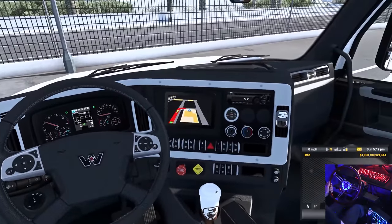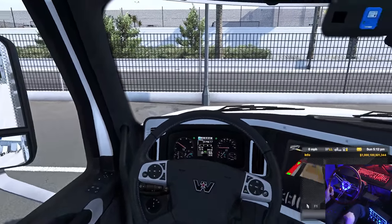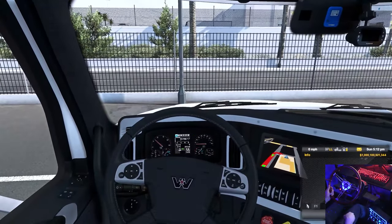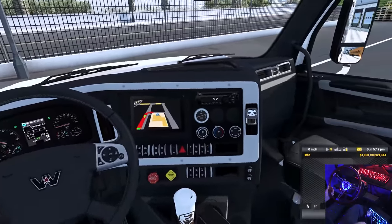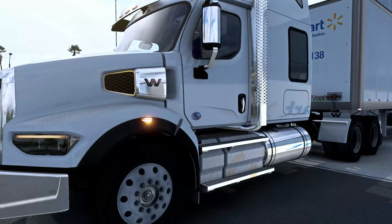Nice. Before we do that, we'll pull the trailer brake here and put it into low — do a tug test. Yeah, it's in there. We'll do a pre-trip and all that stuff. Flashers off. Let's go ahead and attach the trailer. If you have the console enabled, you can hit the zero key and use your numpad to move around, and that is how we are walking around the truck today.